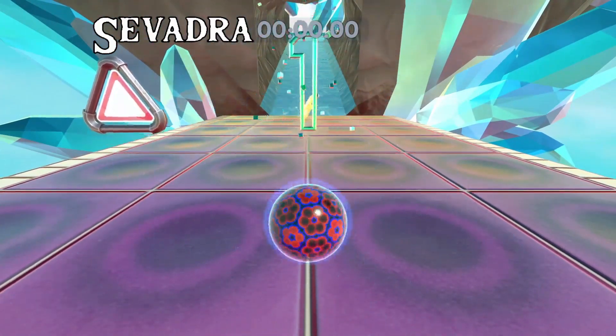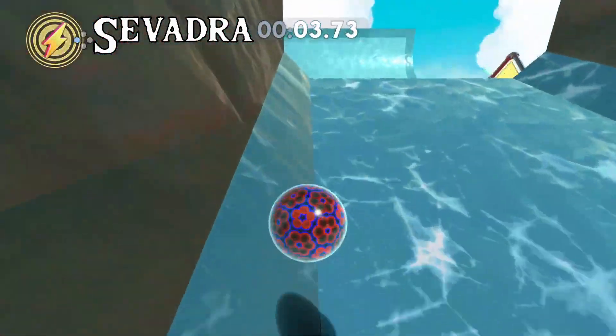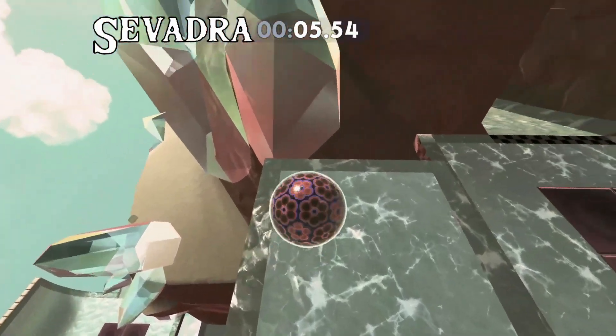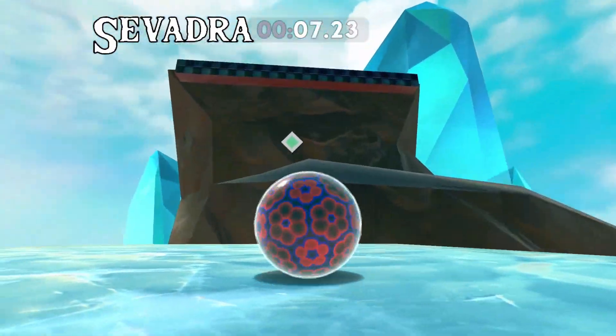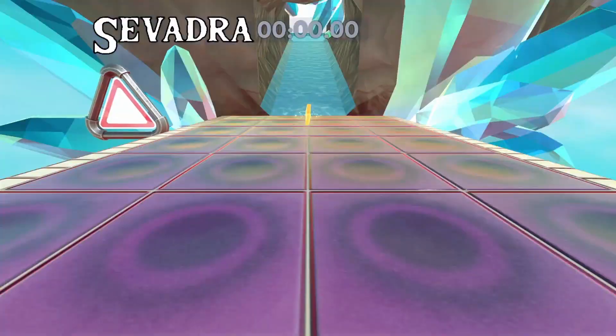For Icy Ascent, do a bounce and then two, three, four jumps, then super speed up that quarter pipe to the platform. If you get the jump pattern right, it is consistent 100% of the time.